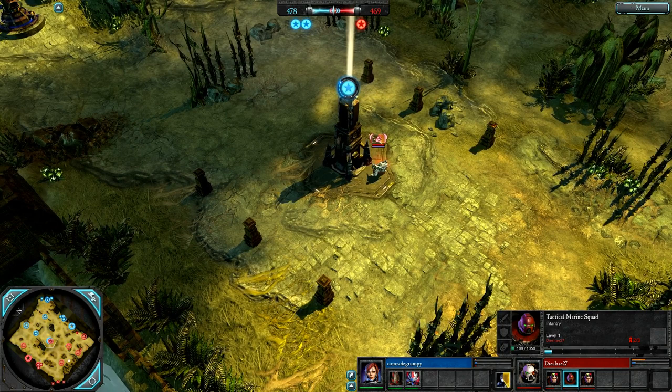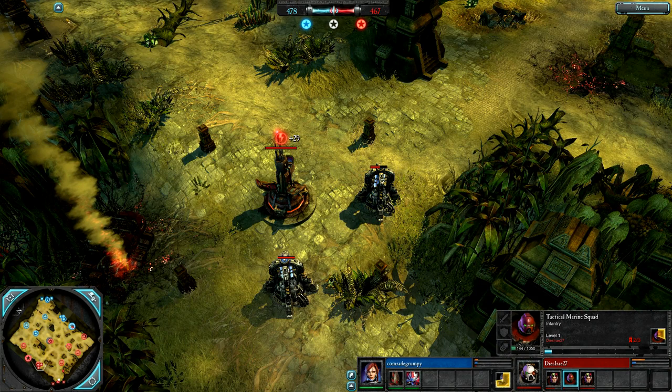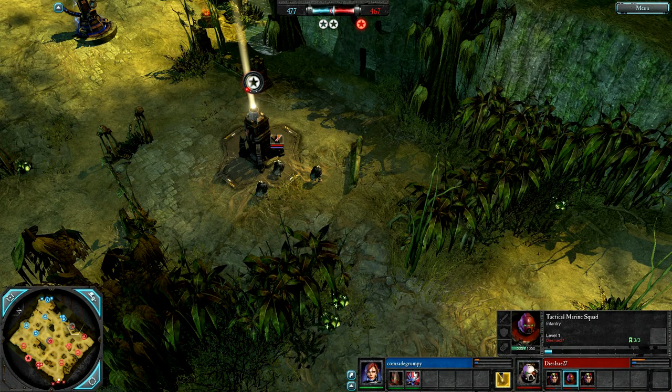It's 478 to 471; 221 cap for Comrade and he's going for Rangers. Dees, I assume, is saving up for Assault Marines, but he might get some Devastators — which would be a mistake I think versus the Rangers. He obviously doesn't know that Comrade Grumpy is going for Rangers.